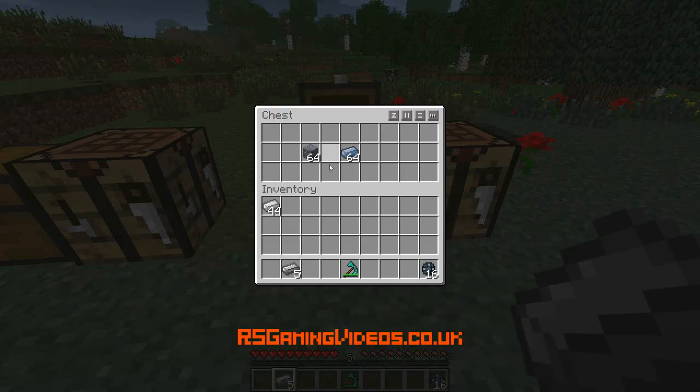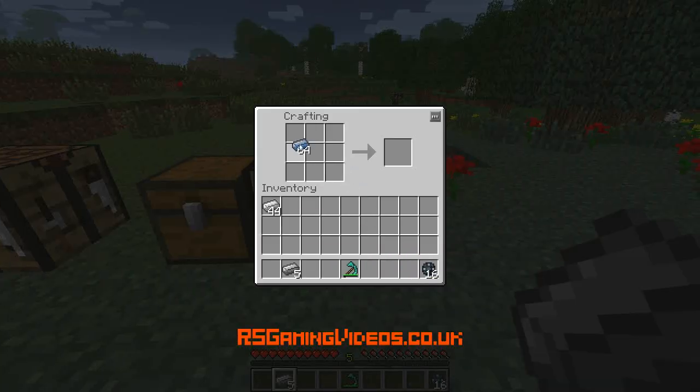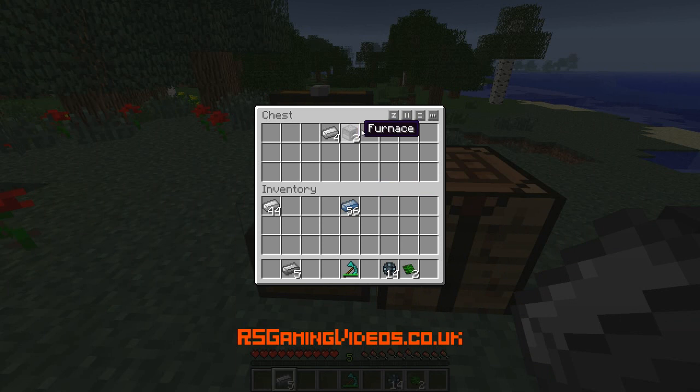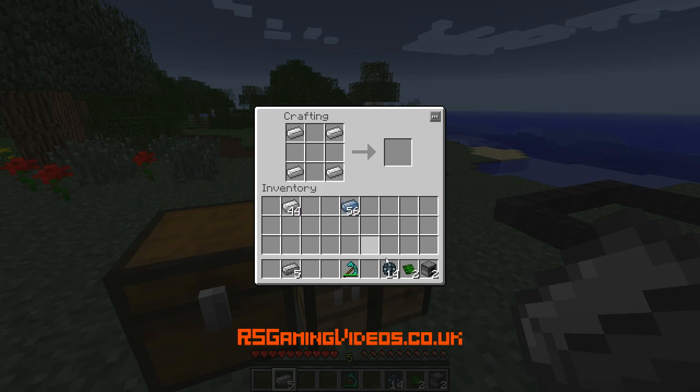The next thing I'm going to do is take some platinum ingots — we get platinum ingots from platinum ore, but I'm not going to show you smelting that, you know how to smelt things. I'm going to put some of those around and put some enriched alloys in the middle — we want to keep some enriched alloys, so don't make all of them into control circuits, we just need a couple. So we've got some control circuits and some enriched alloy. Now we're going to get a couple of furnaces, put iron in the corners, furnaces at the top middle and bottom middle, enriched alloy in the middle, and control circuits either side. And we've got our metallurgic infuser.